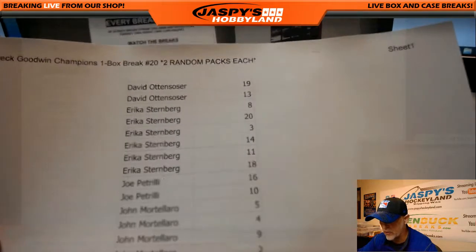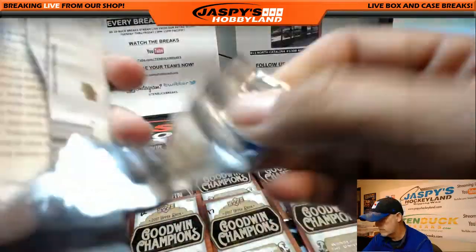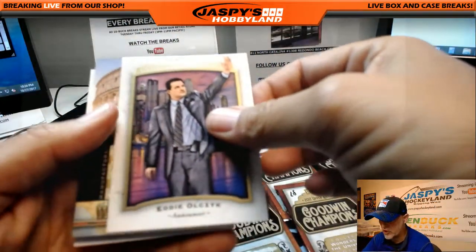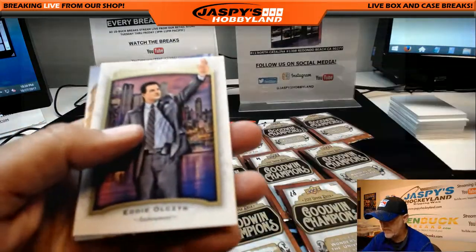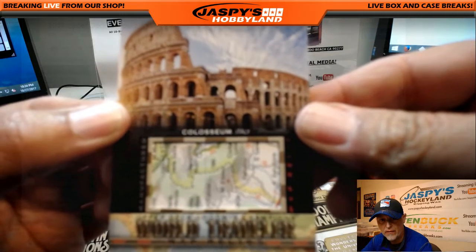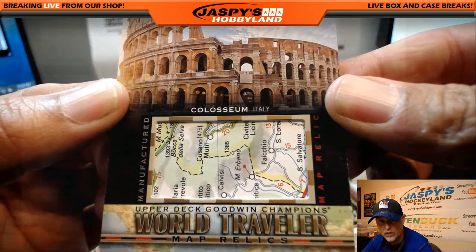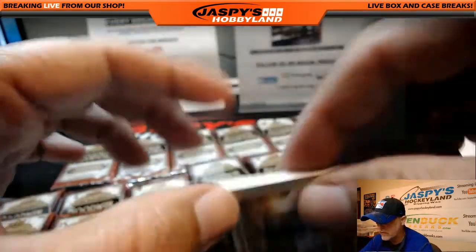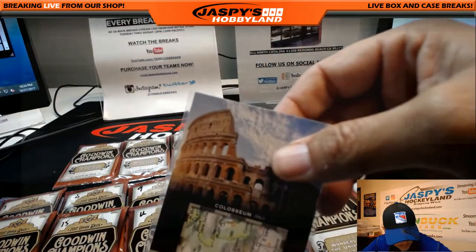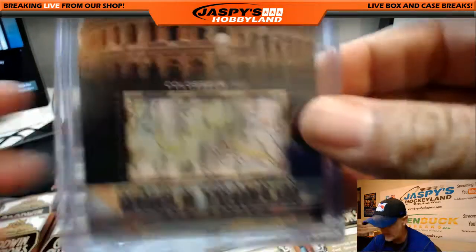Next on the list — Erica. Erica, you have a bunch of packs. We'll just go in order. First is number 20. Here is pack number 20. Eddie Olchik. Oh, I see a nice one in here, Erica — Elephant. And look at this: The Coliseum of Italy, World Traveler Map. Wow, that is a nice card. I had a Machu Picchu last time I did this, but I really like this Coliseum card. That is nice. Congratulations.